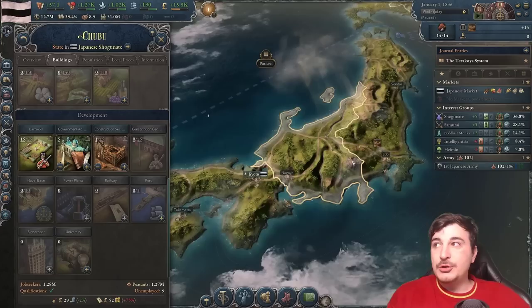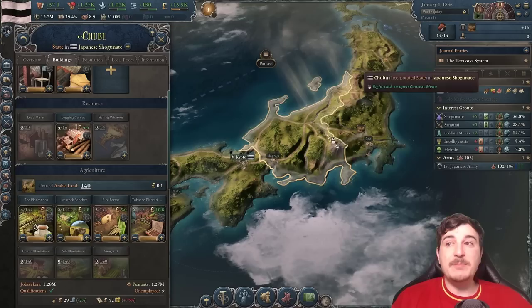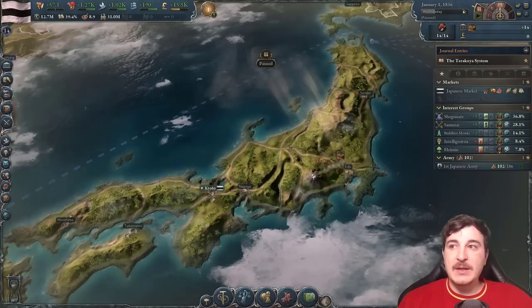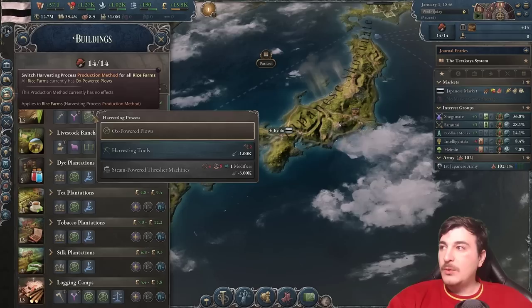Otherwise, if we build construction sectors in Chubu and we don't have iron in Chubu — even if we have the tooling workshop, cotton plantation, and logging camps there — the iron imported from other states will be affected by MAPI and thus more expensive when used by those construction sectors. Later in the campaign we'll try to maximize MAPI coverage, but early on it's extremely difficult, so it's better to have closed-loop economic systems in your states as you build up.